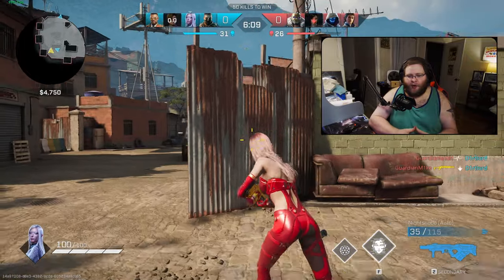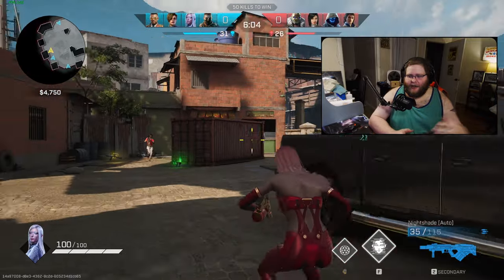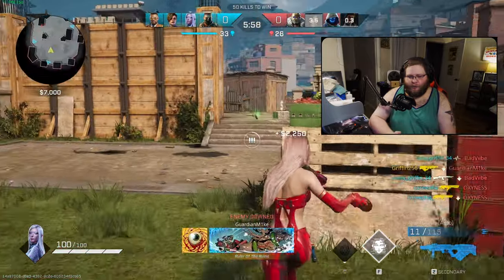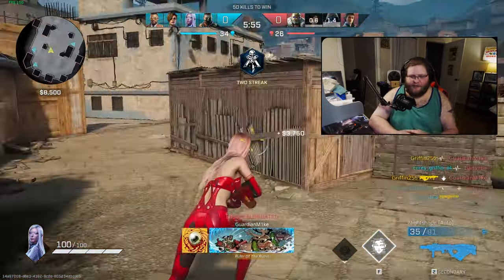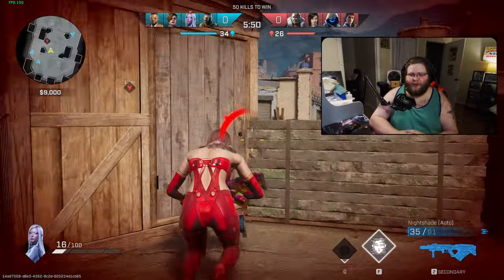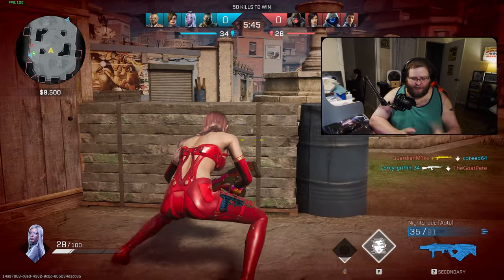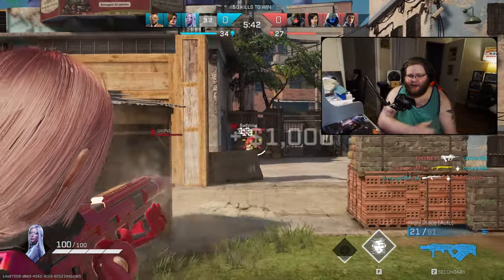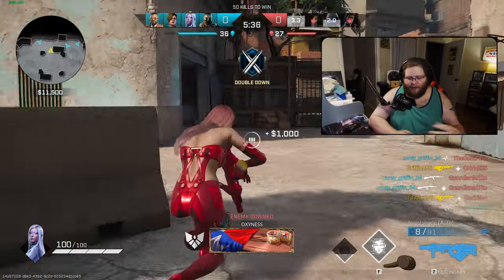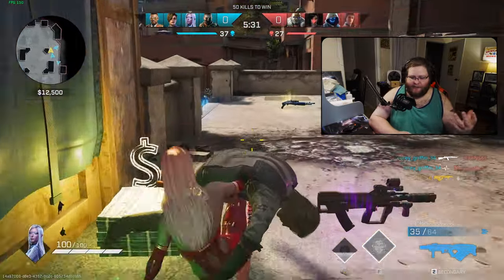They did a huge change to shotguns several updates ago where now it does percentage-based damage based on how many pellets hit someone. If the majority of pellets hit, you're doing full damage. If fewer pellets hit, you do a proportional percentage of damage, which scales from there. That's not a bad system — it made shotguns more viable — but it also made them more deadly. And being able to tighten the spread as an upgrade makes them even more deadly.